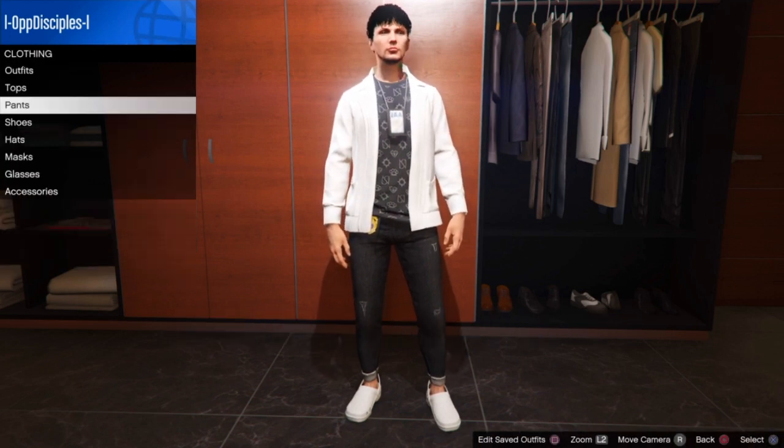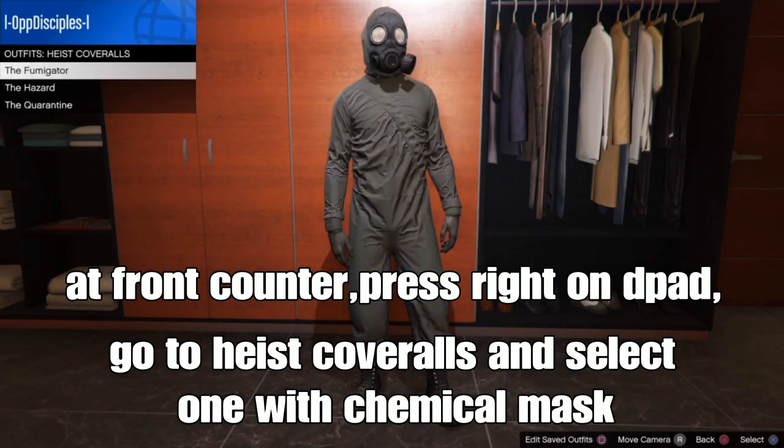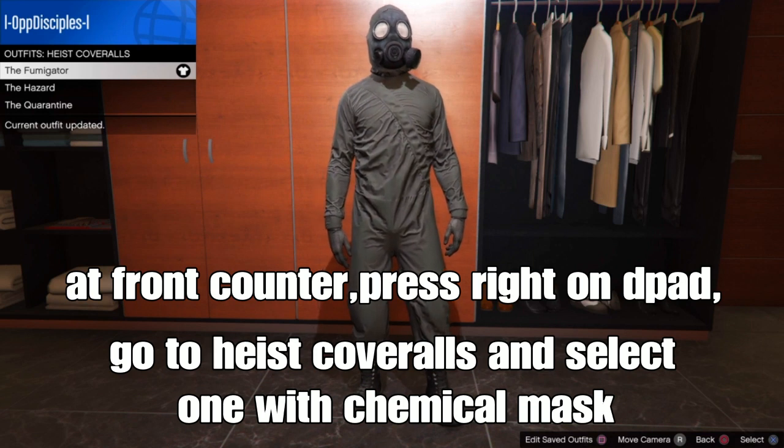From there, go to the front counter, press around on the d-pad, and go to hide Carl's outfits. Select the one with the Kamika mask.